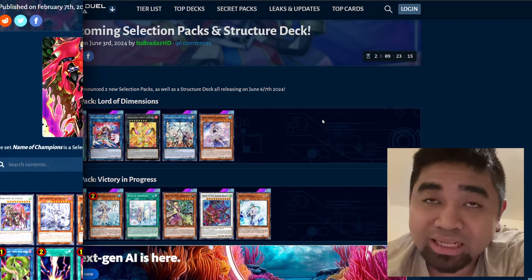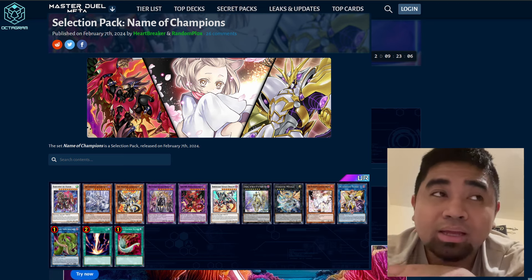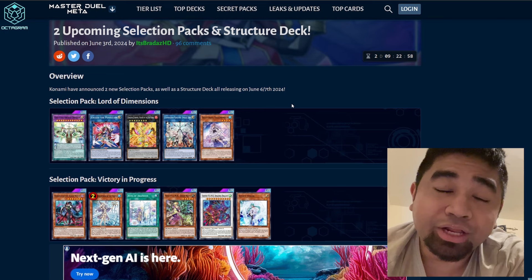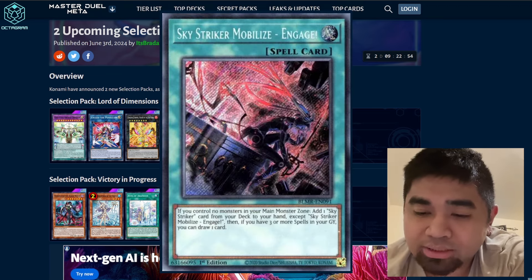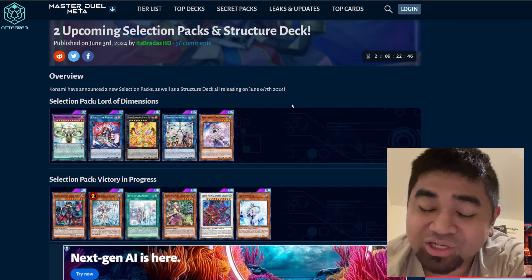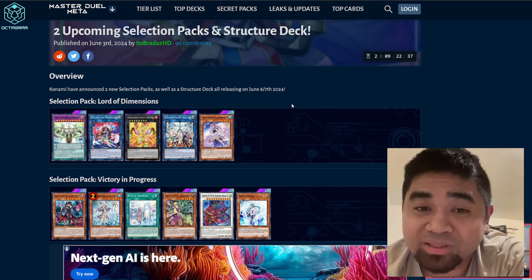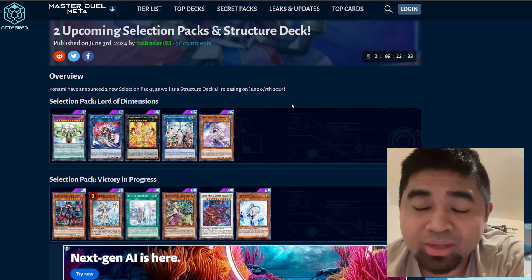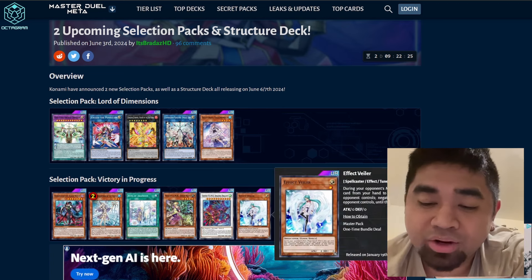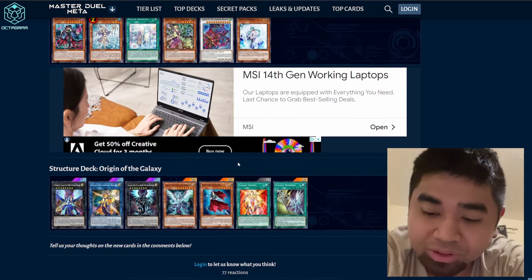Victory in Progress is basically a reprints pack, similar to what we had before where all boss monsters were put into one selection pack. The reason it got a huge reception before was the Ash alternate art. I'm pretty sure they're going to add the alternate art for Sky Striker Engage into this selection pack. It's not a go-to pack otherwise — Black Witch, Effect Veiler, adventure engine, and Punks are in here but they won't be the main draw.